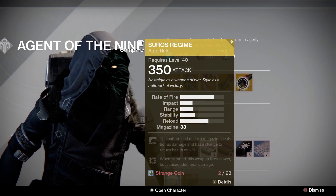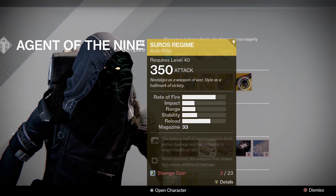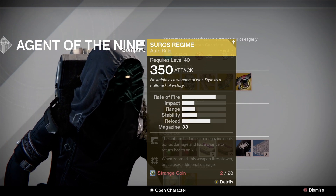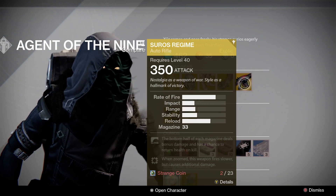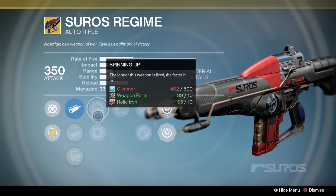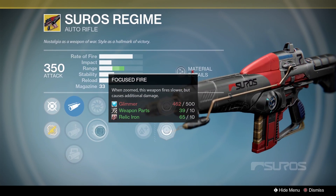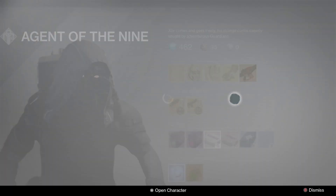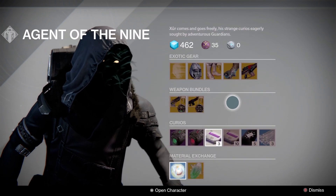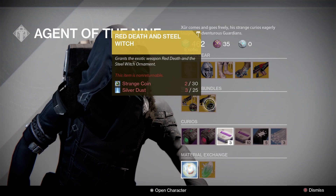I did finally get them and I absolutely loved them. For the weapon, Suros Regime - this thing is just an absolute nostalgia trip for me. I remember it being absolutely broken when the game first released, and it's never really seen the light of day since. In Destiny 2 it does have the spinning up perk which is really good, but in Destiny 1 it used to have Focus Fire which was really powerful. What an iconic weapon - when you think of Destiny 1, Suros is definitely up there.